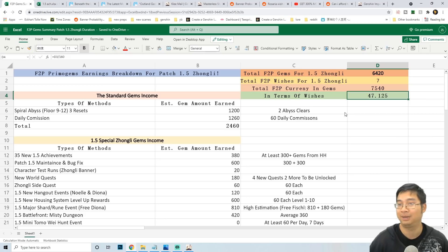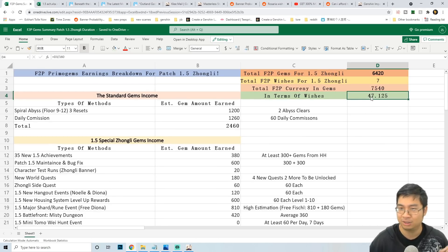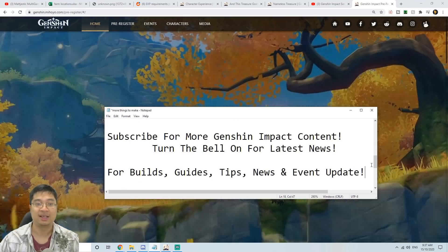Let me know what you think about those wish numbers — we might have overestimated a little, so maybe minus one or two wishes. But at least 47 wishes for the Zonely banner looks pretty good, because if each banner gives around 45 wishes, within one patch we can guarantee at least one five-star. The difficult part comes from getting the specific five-star you want because of the 50/50 system and the guarantee mechanic — that's why I want to look at the probabilities for getting different characters.